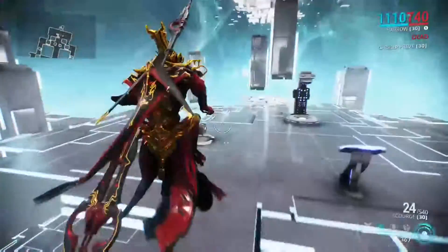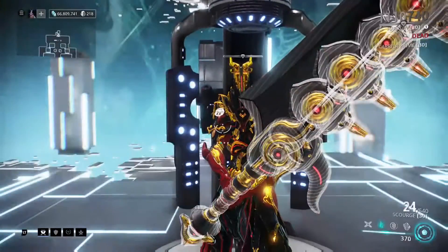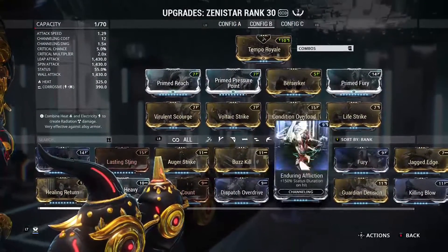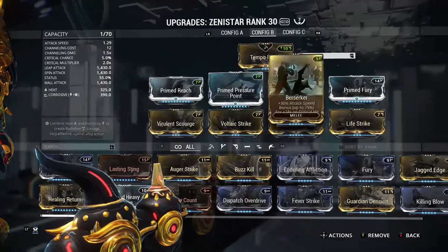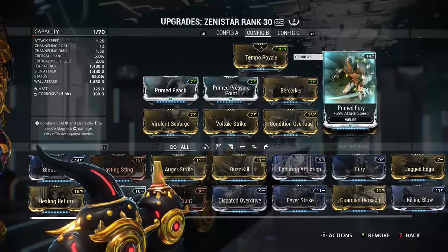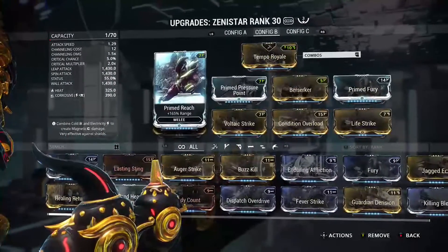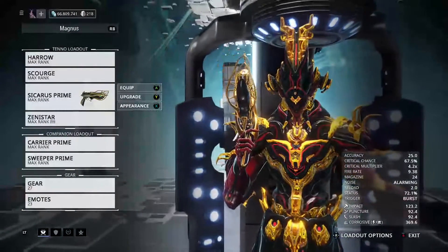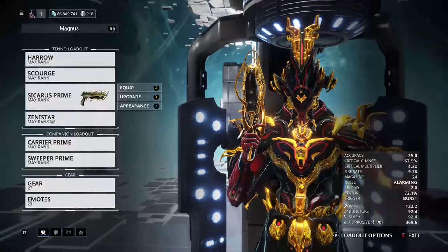Just a basic Zenistar build. I really want to get a Riven with extended reach and maybe some speed, and then I can cut out Primed Fury. So if I got even just 30% speed with more reach, that at least increases the range — and you really don't have to worry about damage on the Zenistar. That range increase would definitely make it better.